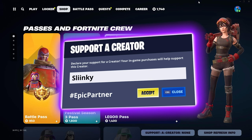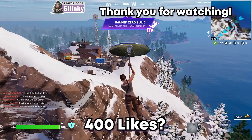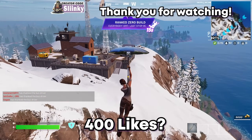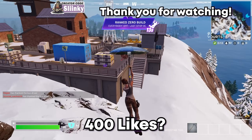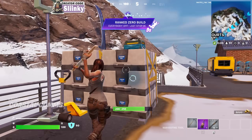Hey everybody, hope you enjoy the video. Please use code slinky in the item shop. What's up everybody? Welcome back to some unreal ranked. We're landing here at mountain camp. We're changing it up — we land at the desert pretty much every game, so why not change it up a little bit?